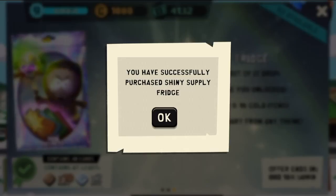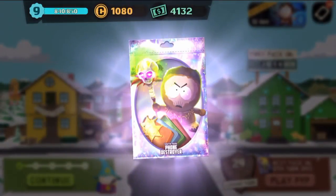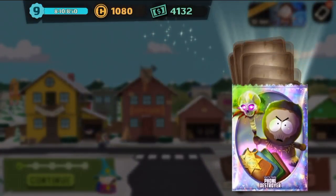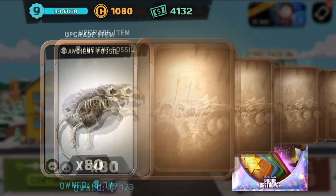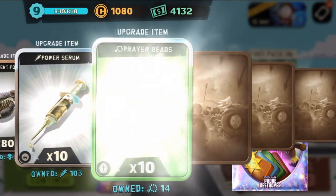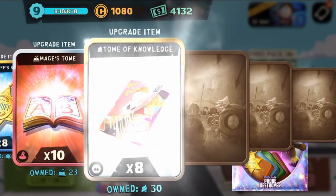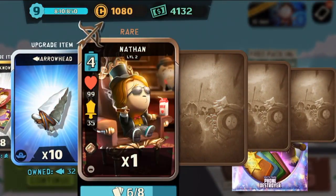Let's open up our shiny supply fridge and see what we get. We got 40 cards — hopefully we can get some good stuff. We need another legendary. We got a bunch of fossils, some serums, 10 beads which we need, 8 sheriff stars, mage's tome, knowledge, arrowhead.